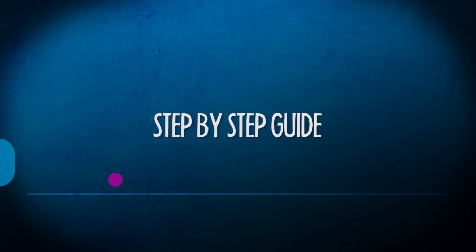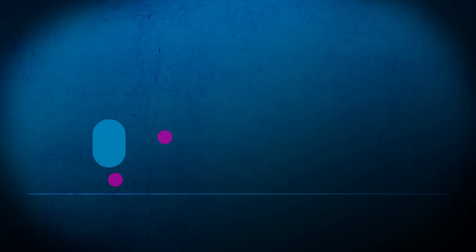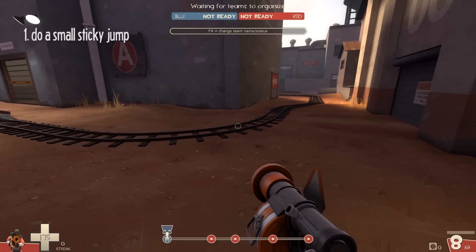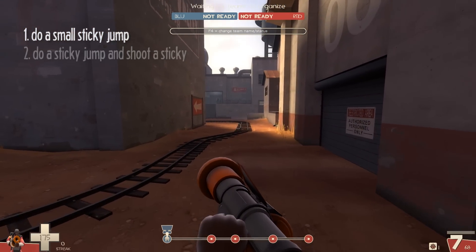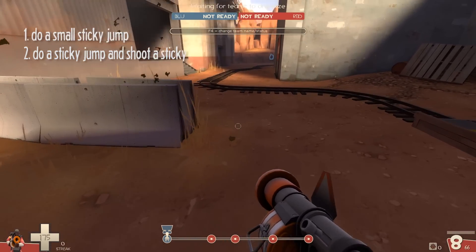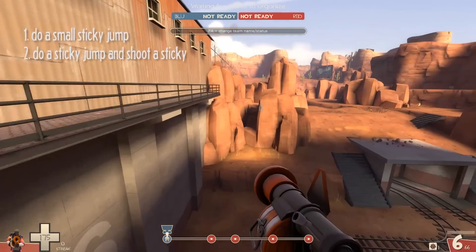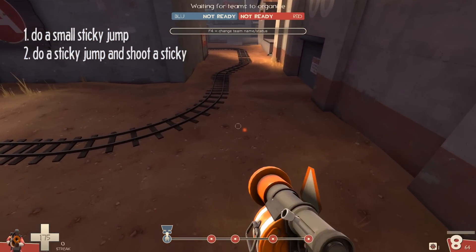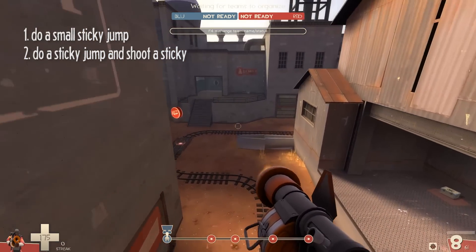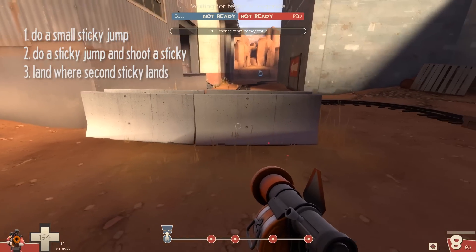I'll walk you through a bunch of steps and you can do one at a time and then add the next bit, to make it more bite-sized so you're not having to try and do it all at once. You start off with doing a sticky jump - simple. And then as you do that sticky jump, shoot another one kind of as you're jumping or in the air. Just have another one be shot before you land. That's a good first step. Then once you've got that fairly down, try shooting that second one so it lands roughly in the same place that you land.